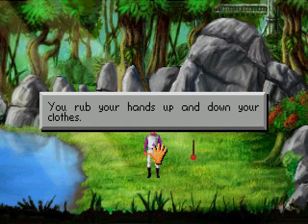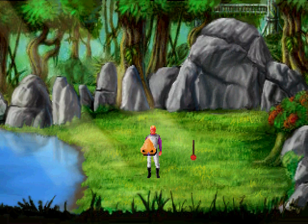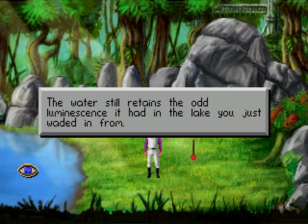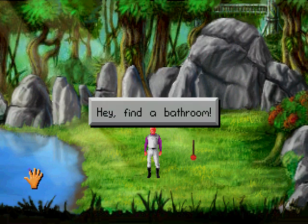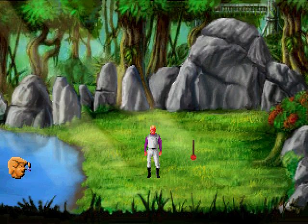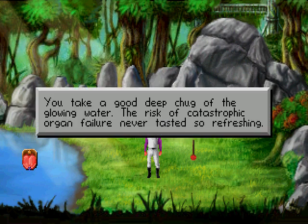You rub your hands up and down your clothes. Talking to yourself is a sign of madness. The water still retains the odd luminescence it had in the lake you just waded in from. Kaplunk. Hey, find a bathroom. What? No, it was a rock. The water has no discernible smell. You take a good, deep chug of the glowing water. The risk of catastrophic organ failure never tasted so refreshing.